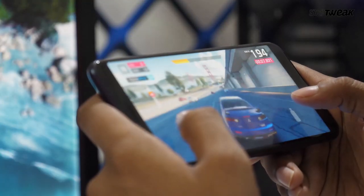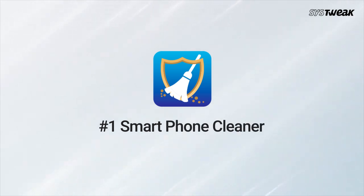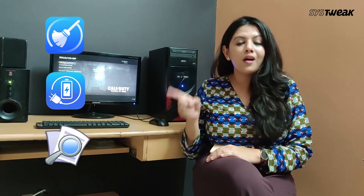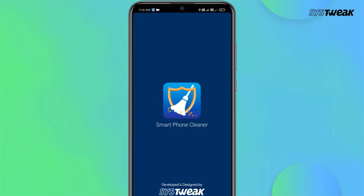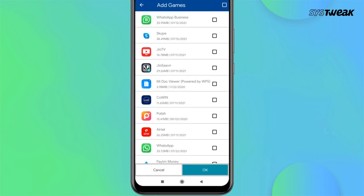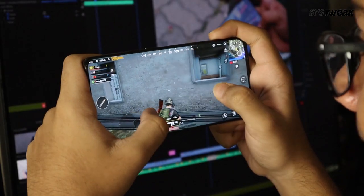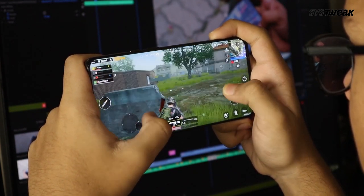If you want to enjoy smoother gameplay and best performance out of your smartphone, do check out these apps. Smartphone Cleaner is one of the most popular and effective speed-up apps for Android users. It serves a variety of optimization tasks such as junk cleaner, battery saver, duplicate remover, app manager, CPU cooler, and most importantly, a game booster. To enjoy a lag-free and smooth gaming experience, install Smartphone Cleaner, go to the game speed-up module, and simply tap the game you wish to boost. It will be launched with improved performance. If you want a lag-free PUBG experience on a 3GB RAM phone, install this app for higher performance.